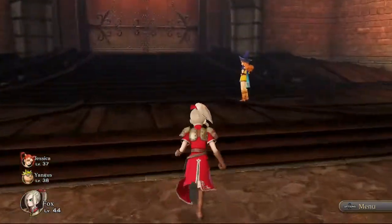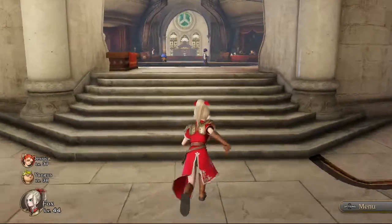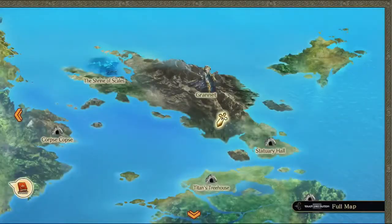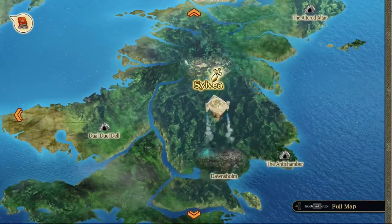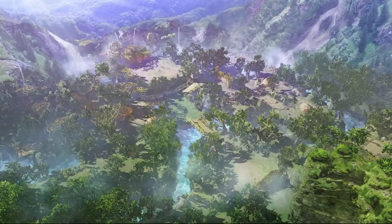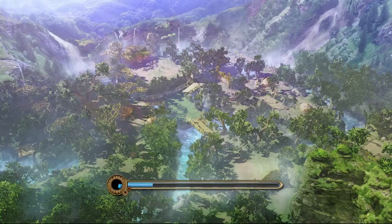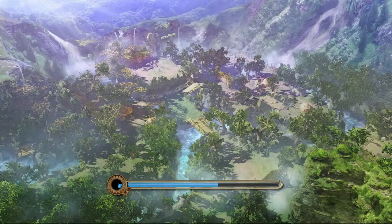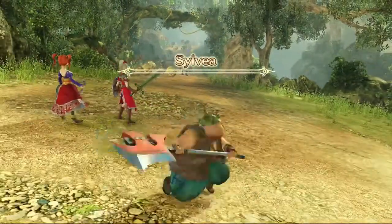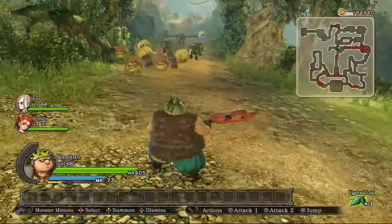Yangus and Jessica from Dragon Quest VIII — they are good times. They're probably two of the most effective killing characters in the entire game. Yangus is just an unstoppable freaking juggernaut. Especially because he has such an inoffensive and friendly personality — he really bonds with Helix because Helix thinks he's really cool. He's Joe Parlock's video game husband.